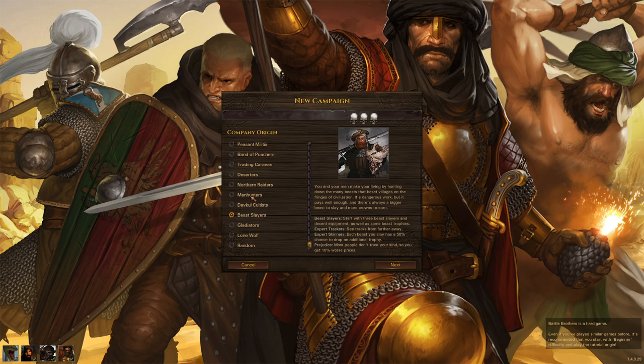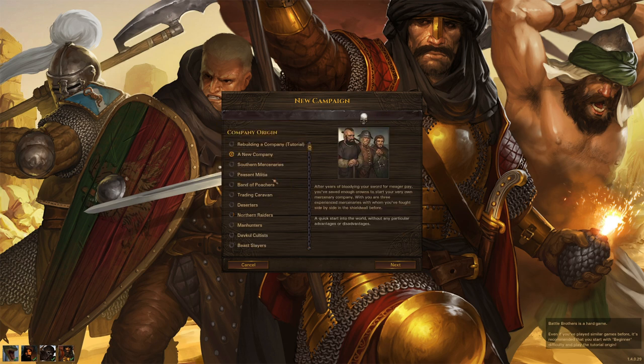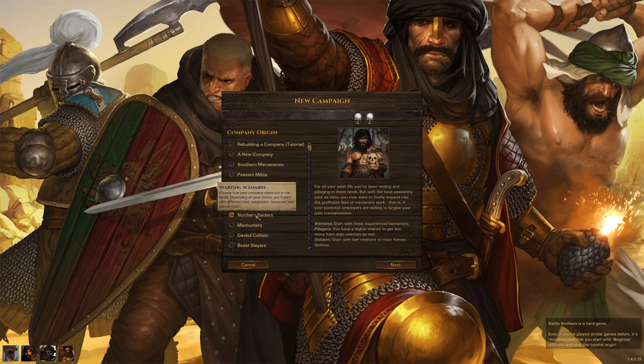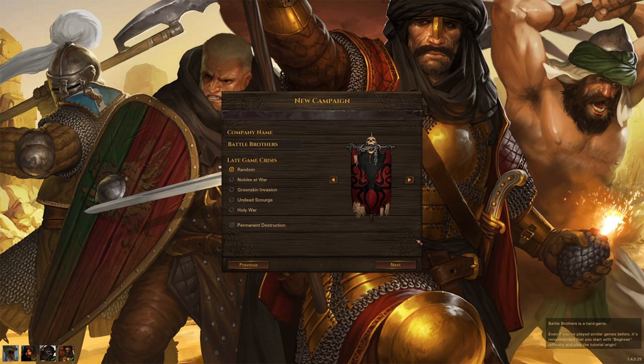At the top you can see the difficulty rating for the different origins — one skull is the easiest and two or three skulls are more difficult. Let's quickly pick this origin and go on to selecting our player banner.